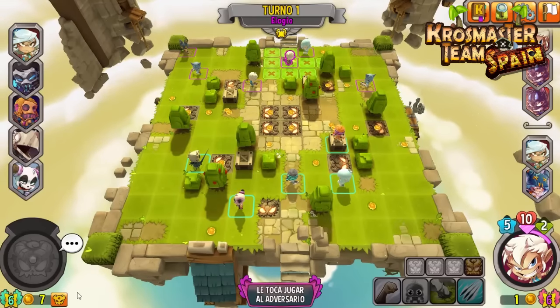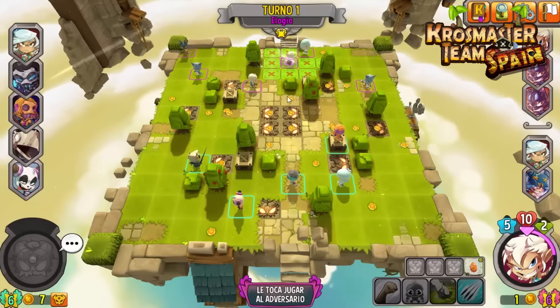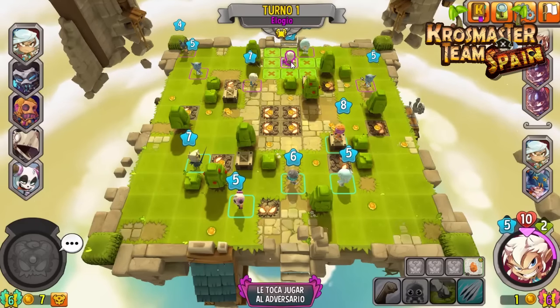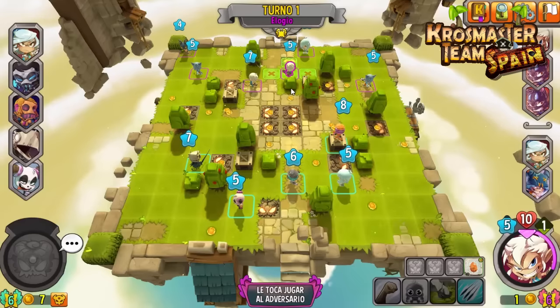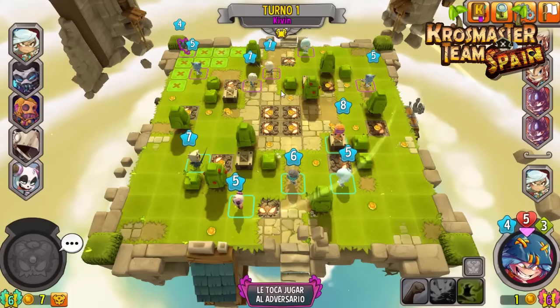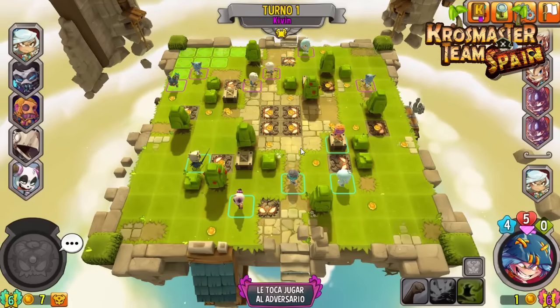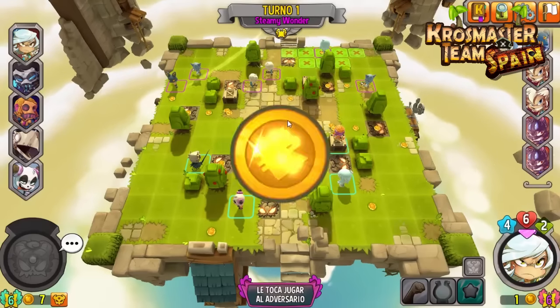Nosotros tenemos el relámpago y yo creo que con él podemos hacer mucho juego este turno para intentar debilitar a un elogio. El otro elogio acaba de comprarse una recompensa de 12, muy buena, convirtiéndose probablemente en nuestro principal objetivo a batir. Kivin avanza por ahí, solo tiene 5 de vida. Es un personaje que nos puede dar un GG de manera sencilla, es un rematador.